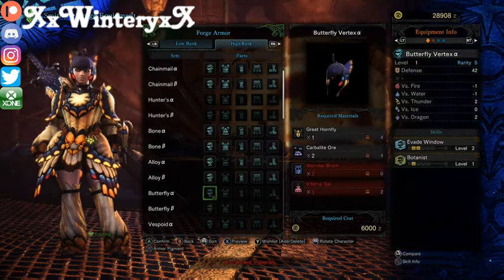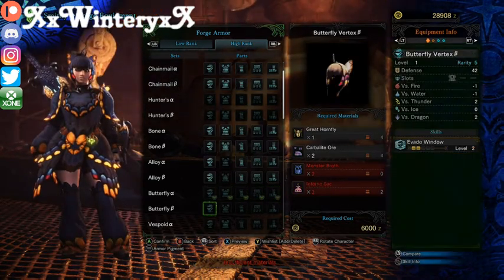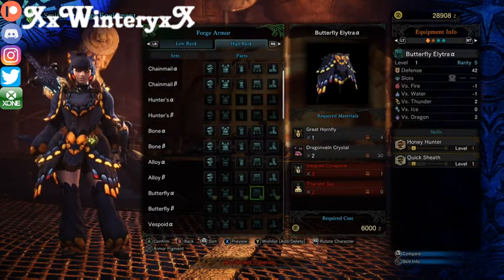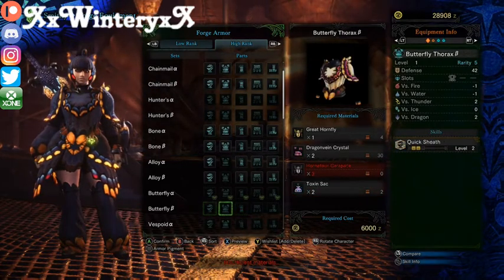Here's the blue one that I'm working on right now — it has two different skills with each piece. Right here is the original set for comparison. Thank you all for watching, hopefully this helped you. Let me know in the comments below if I'm missing anything. I appreciate it — thank you.